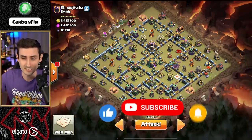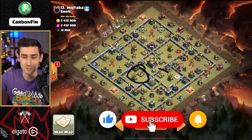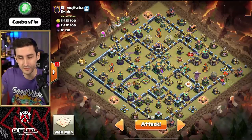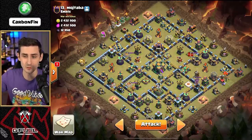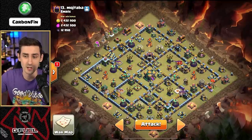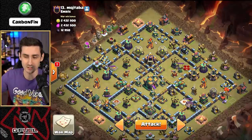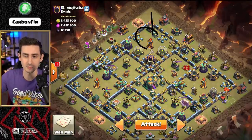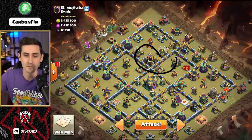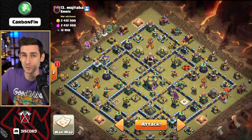So this is a symmetrical base, and we are noticing 1, 2, 3, and 4 air expos. What I'm going to try to do is get my queen to this Town Hall. The best thing I'm thinking is to drop a balloon blimp into this top section to take out this multi-target Inferno, but the big reason is because I want to pull that clan castle.